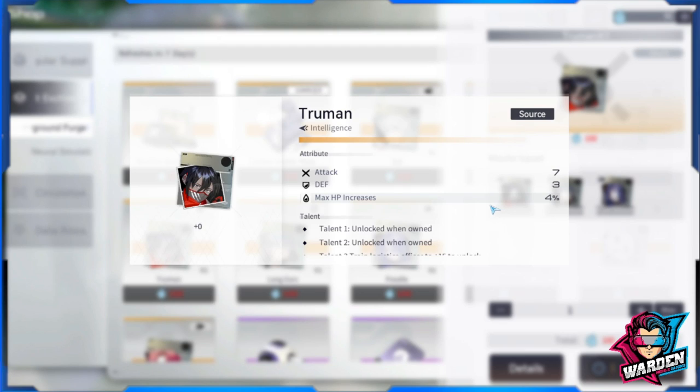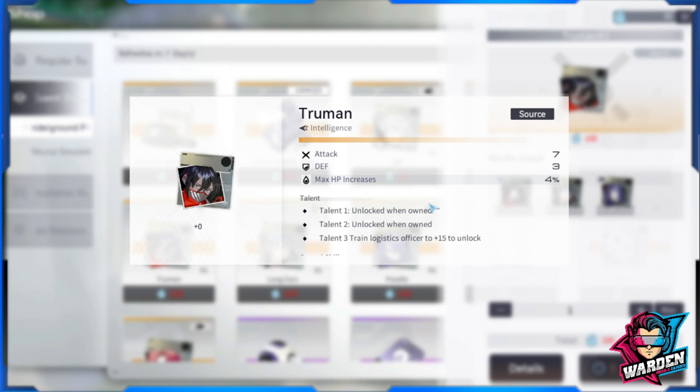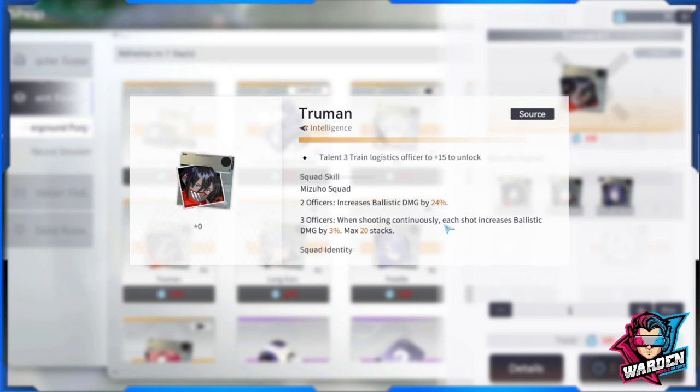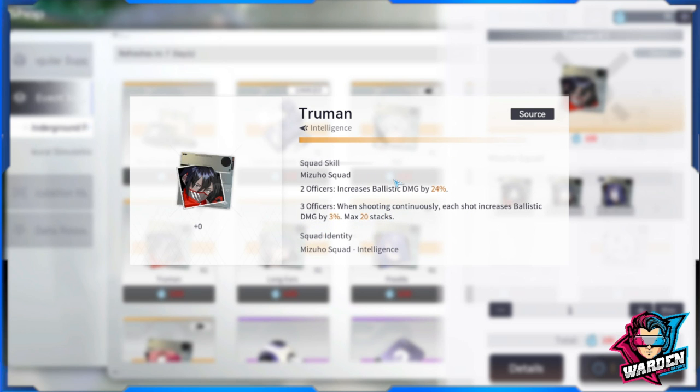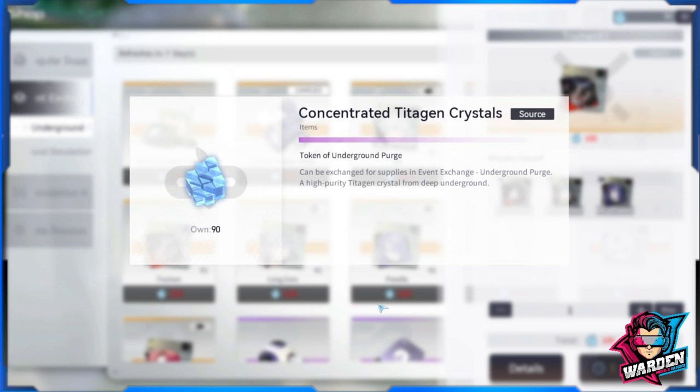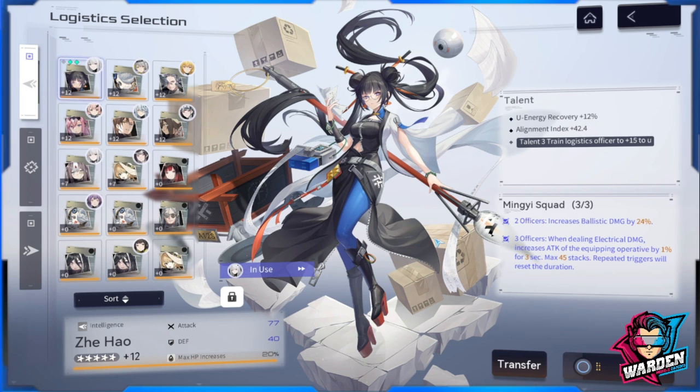Your priority logistics should be Mizuho Squad. It increases ballistic damage by 24% when shooting continuously — well-suited for SMG or AR — with each shot granting 3% ballistic damage up to 20 stacks, for a maximum of 60% ballistic damage. This is preferred over Mingy Squad for adding more damage to her gun. Note that Mizuho Squad is only available in the store using the Token for Underground Purge currency, obtained by farming a specific stage.